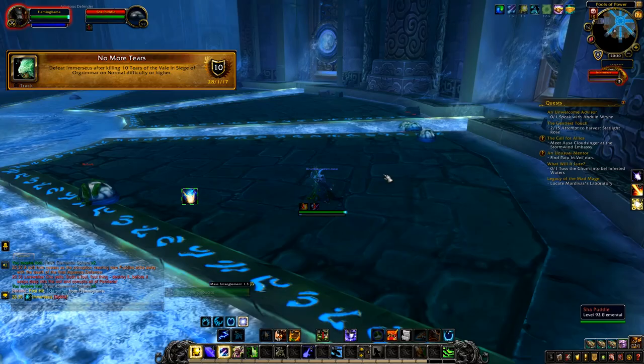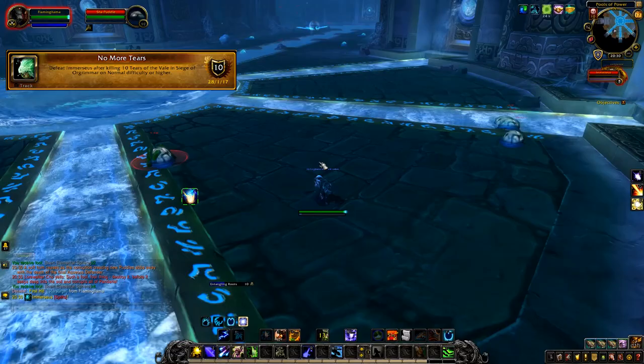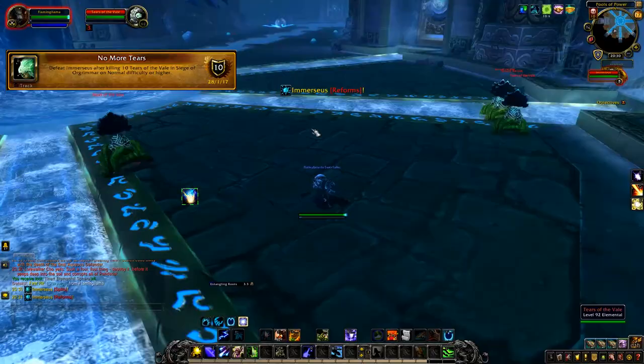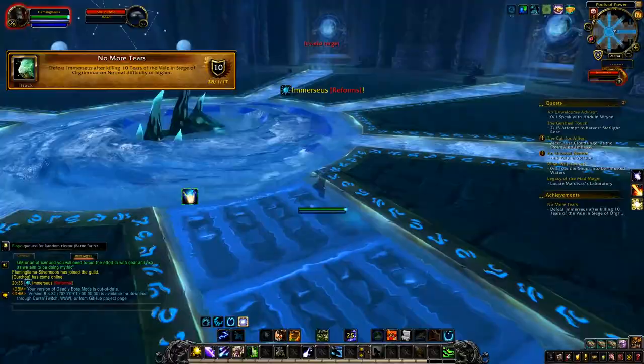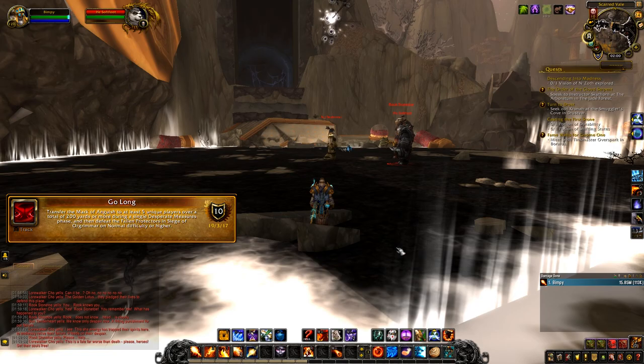Whenever you get the boss down to zero HP, he will start spawning these blobs. What you want to do is start rooting, slowing, or stunning these hostile blobs until the boss begins reforming. Whenever the boss reforms, these blobs will start transforming into a Tear of the Veil. What you have to do for this achievement is kill 10 Tears of the Veil, and after that you can just kill the boss.